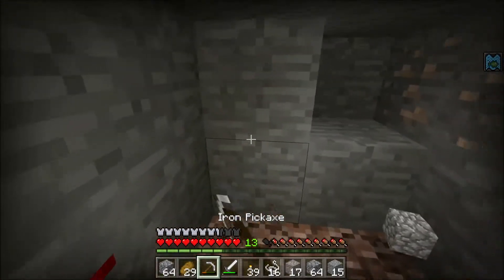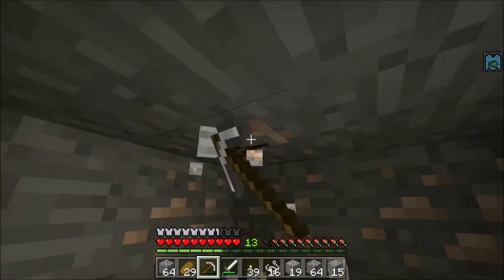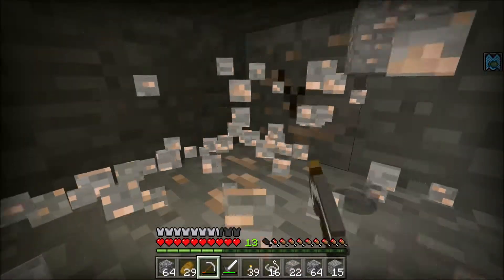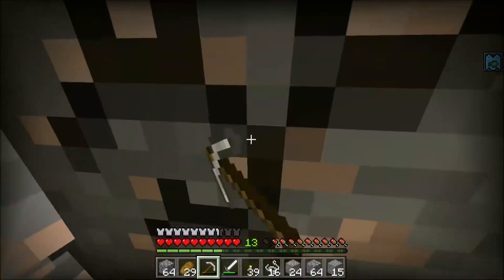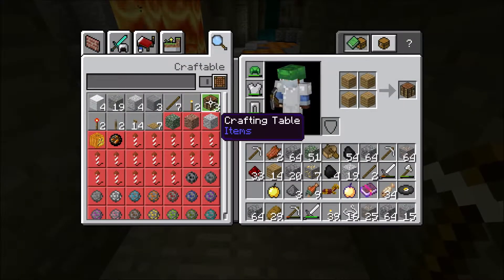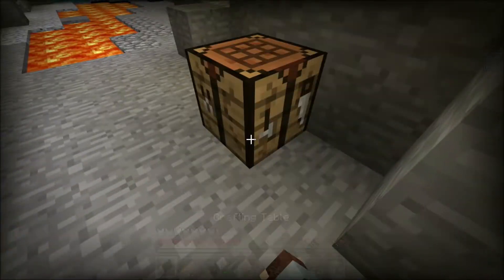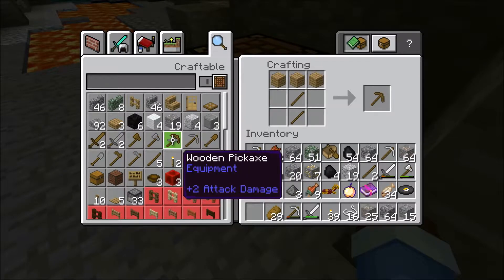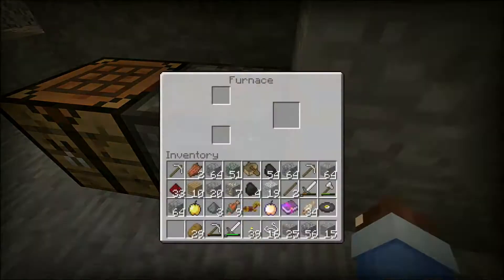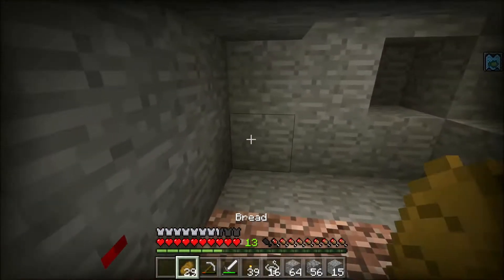I'll come back for that iron, I'm not really worried about iron too much right now — actually, we'll go ahead and grab it. We're gonna want to make more iron pickaxes if we're gonna be here for a while. We didn't have a crafting table so we're gonna place this here and make a furnace right next to it. There we go. Let's go ahead and eat some bread.